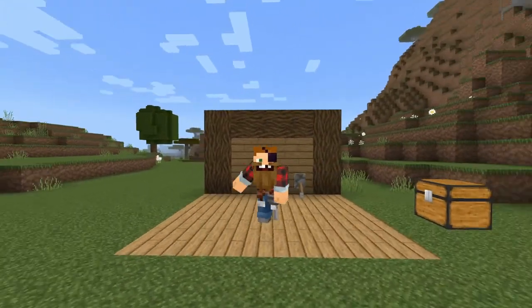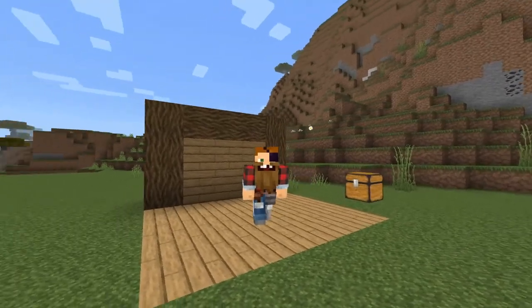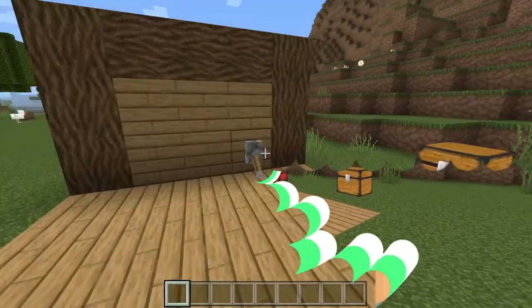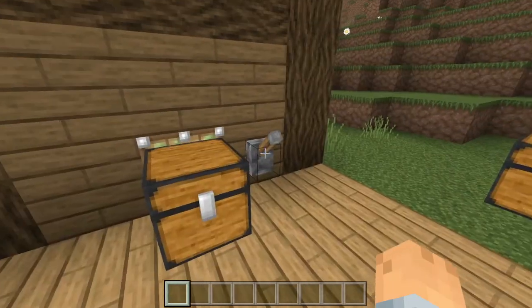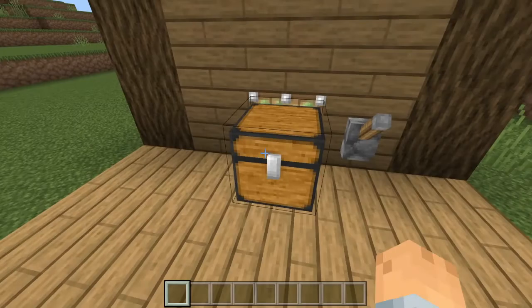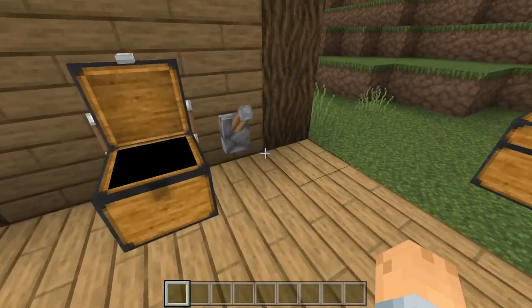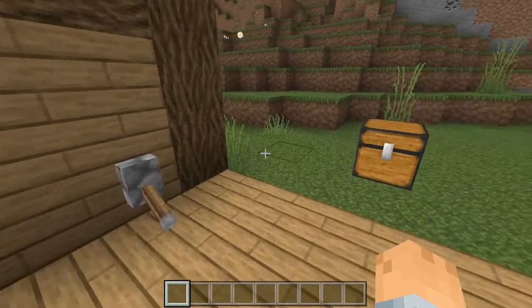Hey everybody, what's going on? It's Xorbs here and today I'll be showing you guys how to make an awesome hidden chest. Just for an example, here is what it is — you just flick that lever, your hidden chest pops up, and you have all your valuables or whatever you want in there, and then of course you can hide it back with the flick of a lever.